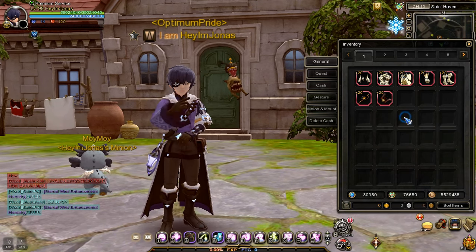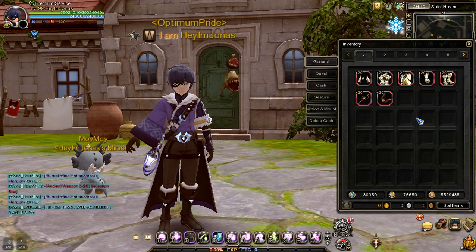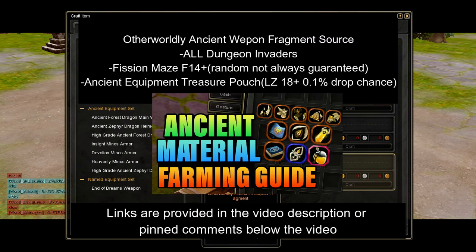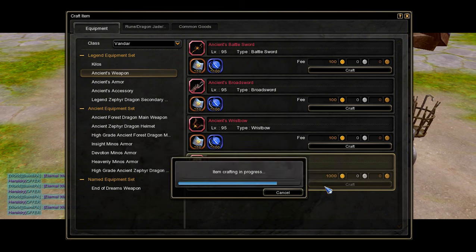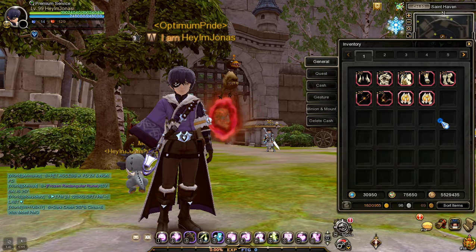Okay, now that I'm done enhancing my tier 1 ancient weapons to plus 20, the next step is to evolve them into tier 2 ancient weapons. Under the ancient weapon crafting page, we will need to craft 2 Ancient's Honor to be able to evolve a plus 20 tier 1 ancient weapon to tier 2. We will need otherworldly weapon fragments and ancient insignia to craft Ancient's Honor. Now that I'm done crafting 2 Ancient's Honor, I will now use this item to evolve my plus 20 tier 1 ancient weapons.